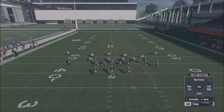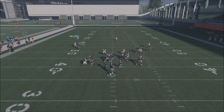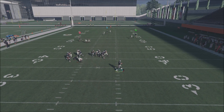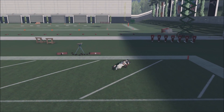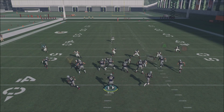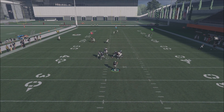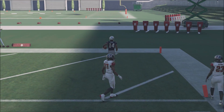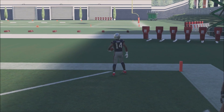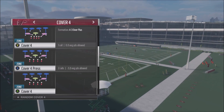Let me show you what it looks like against Cover 1. If you have enough time in the pocket, you can roll out and bullet pass to the right as soon as your receiver passes up the safety. As long as your man is fast enough, it's going to be a touchdown. Especially against Cover 0 man blitz - you're going to absolutely annihilate them. Pass lead over to the right as soon as he's in line with the safety - it's a touchdown.